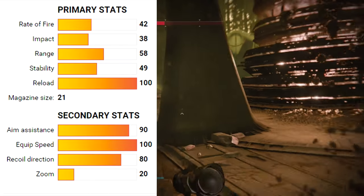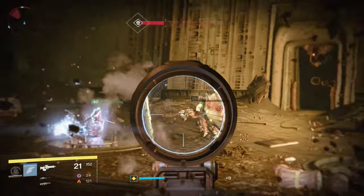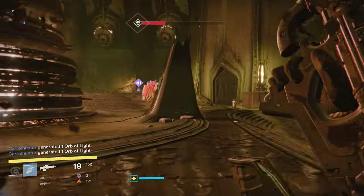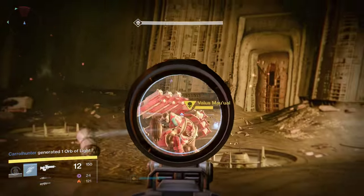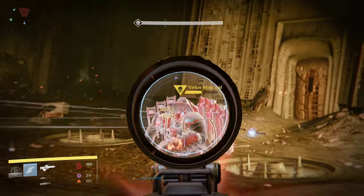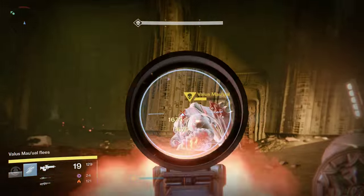Speaking of stats, Mida has a monstrous 90 aim assist, which is the highest among all scout rifles. It even has the highest base reload speed, which is actually completely maxed out. For raw base stats, it sits in the middle of the pack for things like range and stability, but it's king in aim assist, reload speed, magazine size, and equip speed.